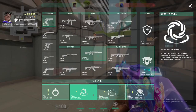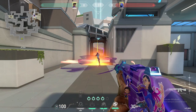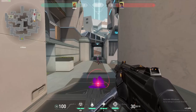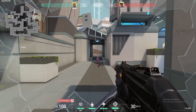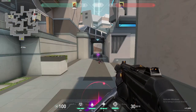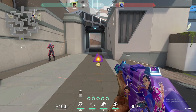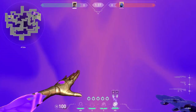Astra's next ability is Gravity Well, bound to C by default. After being activated there is a 12-second cooldown before you can use it again. Players within the range of the ability will be pulled towards the center, and after a few seconds the star explodes making everyone within range vulnerable. Enemies can still move around while in range but they are slowed, and enemies that escape the radius will not be vulnerable when the star detonates. The hitbox is indicated by the larger circle seen when looking at a star, meaning it has a larger hitbox than Nova Pulse.